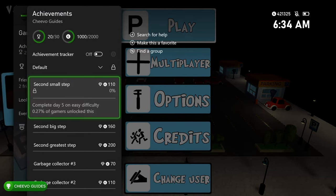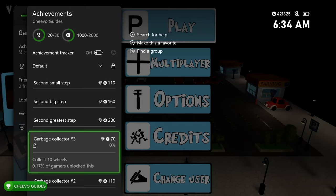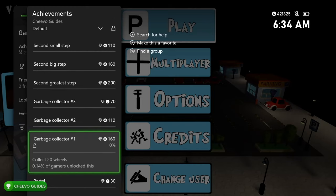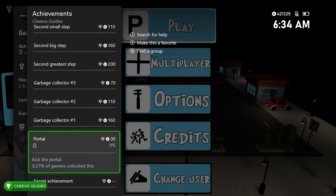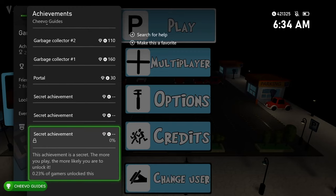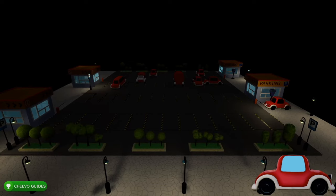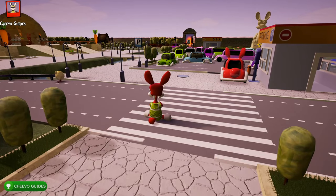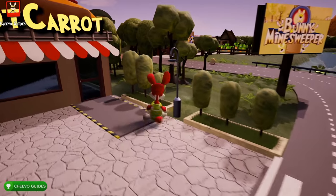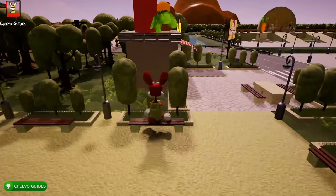In total they added 10 achievements. We have achievements related to level progression — we have to complete the first five levels on all three difficulties, so 15 levels total across easy, normal, and hard. If you have a friend who's reached level five, you can join via online co-op and just play level five. We also have three achievements for collecting 10, 15, and 20 wheels, plus four miscellaneous achievements: getting kicked by the gardener, kicking the portal, turning into a chicken, and dancing on top of the food.